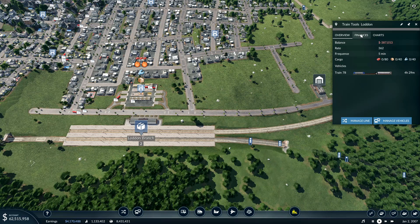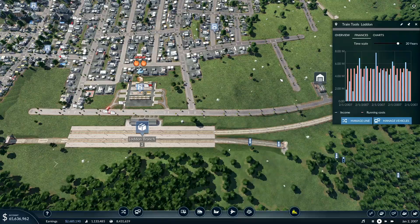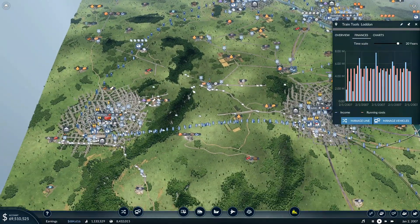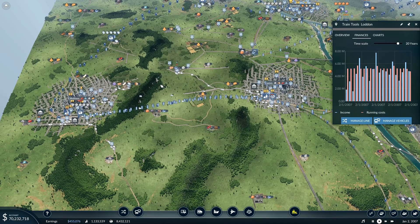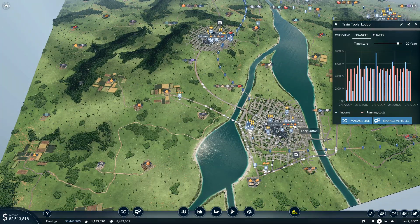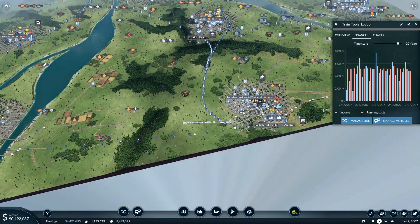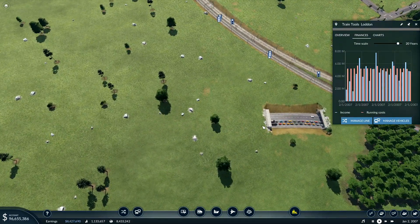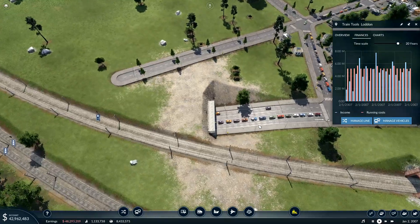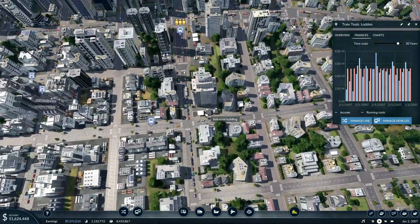Looking at the train finances, you can see since I've changed it, it started making money. That's just from changing that route. What I want to do today is remodel this station. I've also got goods now being made here and I want to ship them to this town and maybe to there, although some have been taken from here. That needs a bus lane — I'll have to look at that one. There's always stuff you miss.